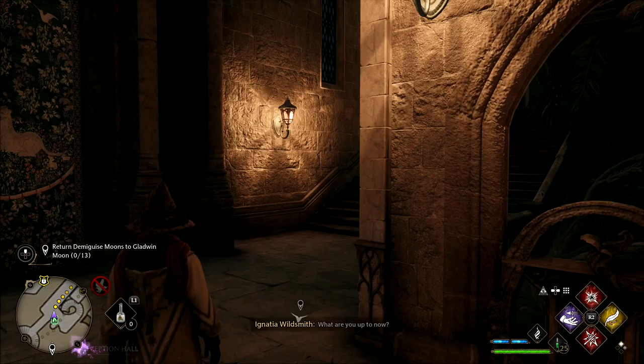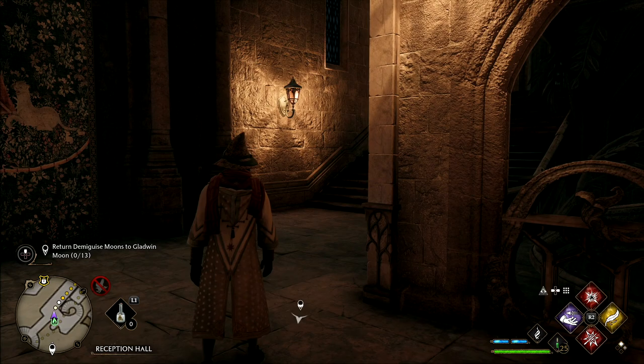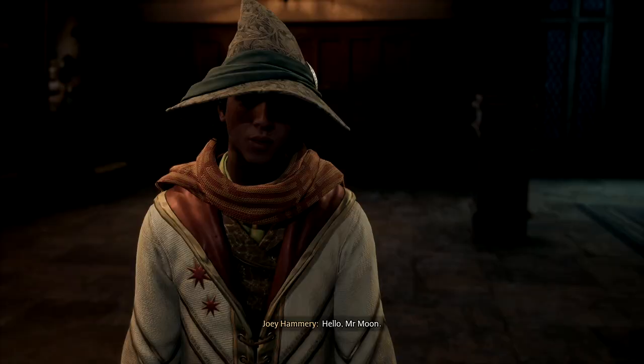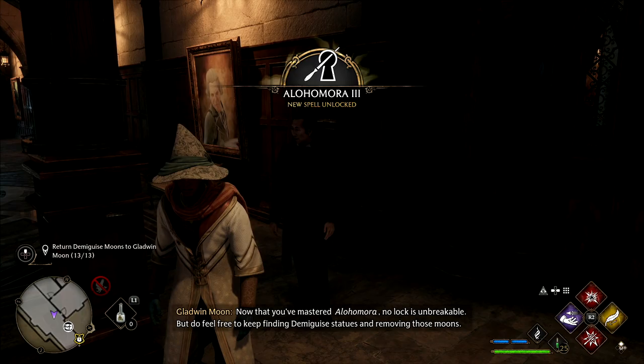At this point we're able to give our Demiguise statues to Mr. Moon and he'll upgrade our Alohomora to max level. There are three left and they are in a southern region locked behind story progress. This video will continue past that point, but I'll wait until we all have access.